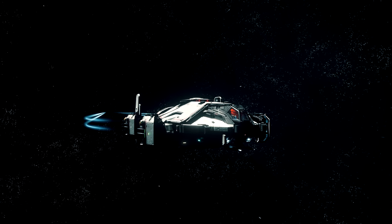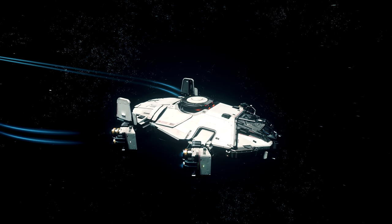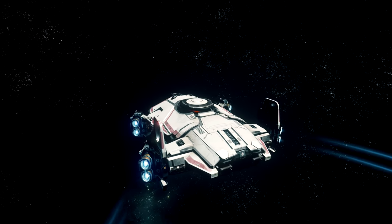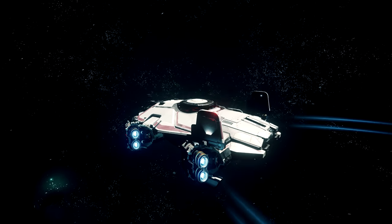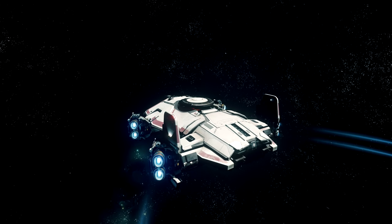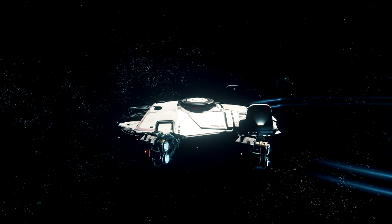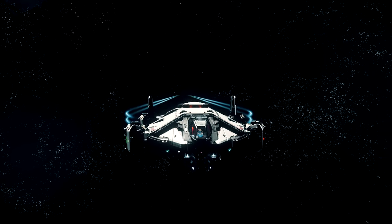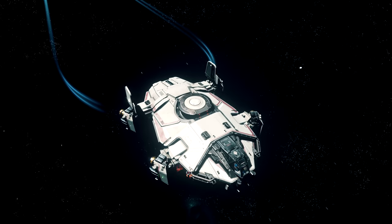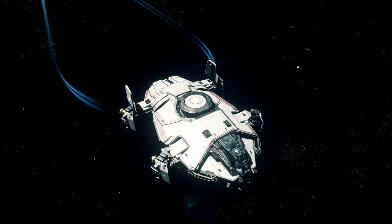Today this is the Anvil Aerospace Terrapin. It's labeled as a pathfinding ship — search and rescue, maybe some exploration. Kind of a neat boat; I think people call it the space turtle. I've always been curious about these thrusters and how they're angled. I guess it's so the front doesn't interfere with the back. They're angling all the thrust toward the center position. You get those effects in the back. There's also a radar dish in the center and a second seat inside the vessel.